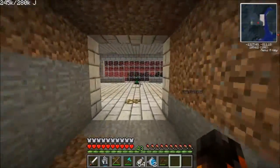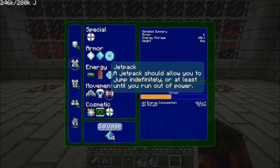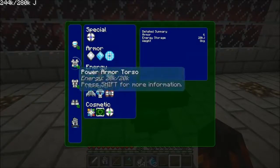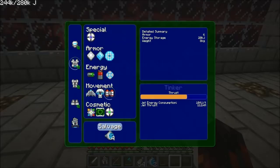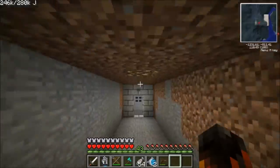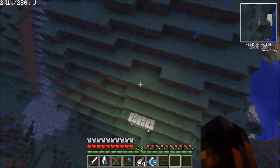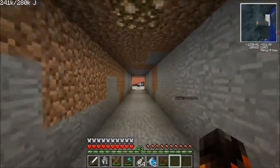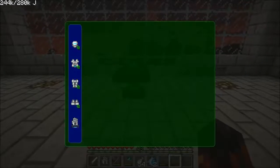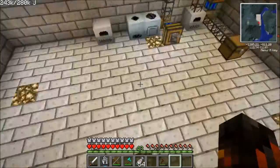My jetpack isn't doing anything anymore. Put it to max — what the heck, it didn't do anything. Maybe I just need to increase the thrust. I figured it out — we apparently do need the jet boots, because they can apparently work together. So let's put that back.